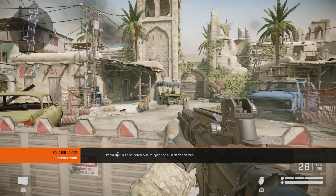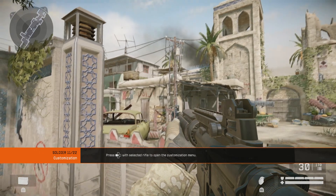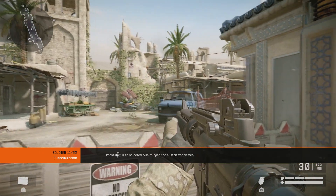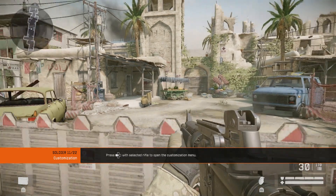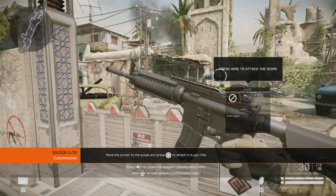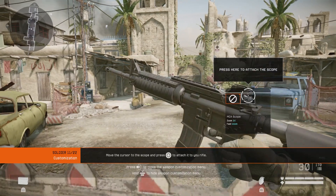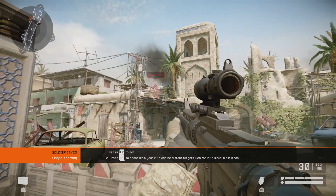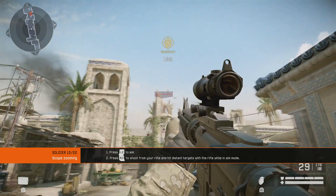Most weapons can be customized with attachments. Attachments change the functionality of your weapon and thereby your possibilities in combat. Attach a scope to your rifle. Scopes offer greater aiming precision at longer ranges. Hit the targets aiming through your scope.